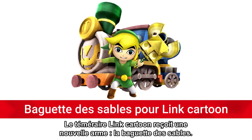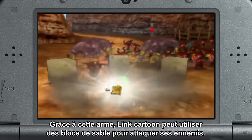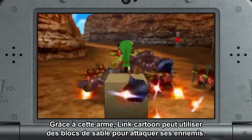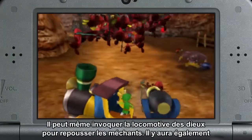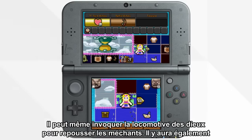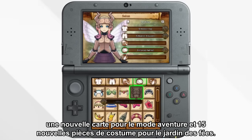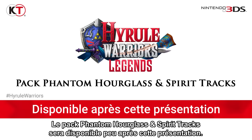The fearless Toon Link is getting a new weapon too — the Sand Wand. With this weapon, Toon Link can use blocks of sand to attack enemies, and can also call in the mighty Spirit Train to drive the bad guys away. A new adventure mode map and 15 new My Fairy costume pieces will also be included. The Phantom Hourglass and Spirit Tracks pack will be released shortly after this presentation.